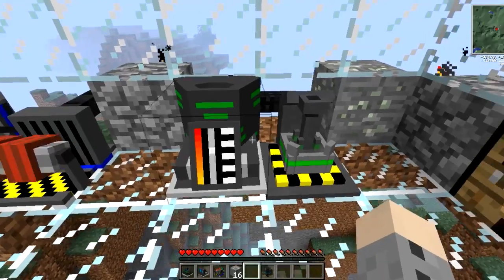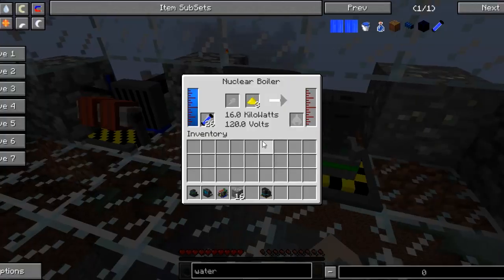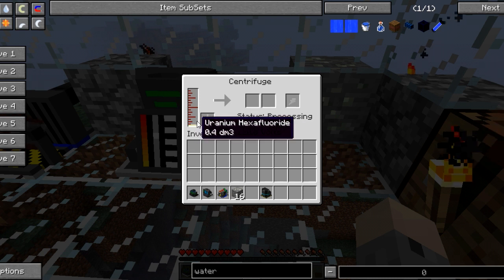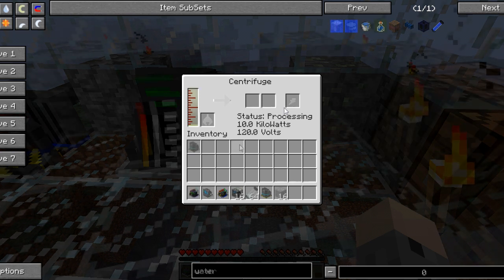If you put your nuclear boiler right next to your centrifuge, the uranium hexafluoride will go right into the centrifuge's gauge, which will in turn produce uranium-235 and uranium-238. It's processing right now because it has some uranium hexafluoride in the tanks. Once we do that, I'll let this go for a couple minutes and see you guys soon once the process is done.